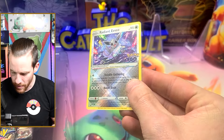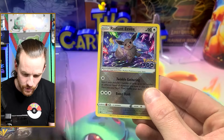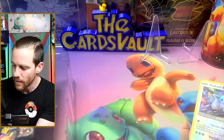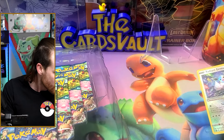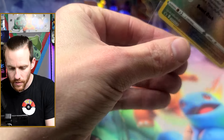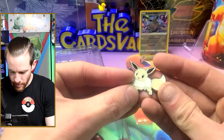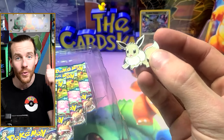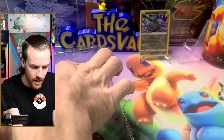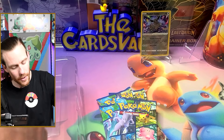A Radiant Eevee! I like how it has all the evolution stones around it. We'll put you in a sleeve, Eevee. Got the pin — this will go on the board right behind me — and eight packs.